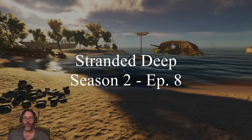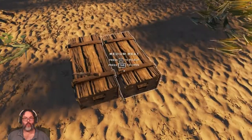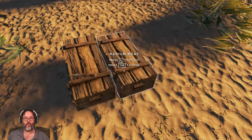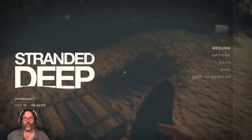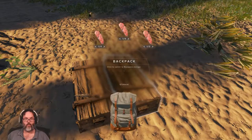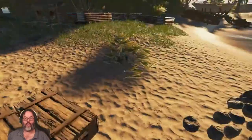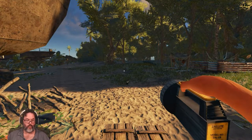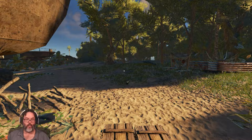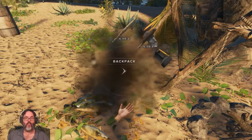Hey guys, RC here. Welcome back, Stranded Deep episode 8. All right, we are pretty darn hungry. I just learned how to do this: if you have something in your hand like the light and you want to put it away without opening your inventory, you hit the tilde key, which is the key to the left of the one or right above the tab button on the American keyboard.